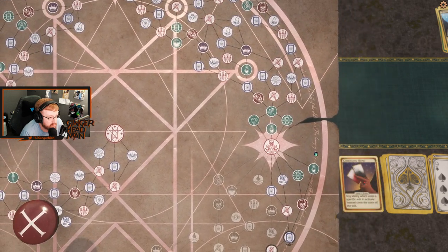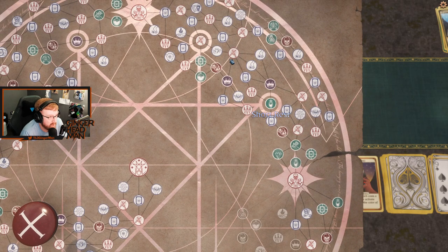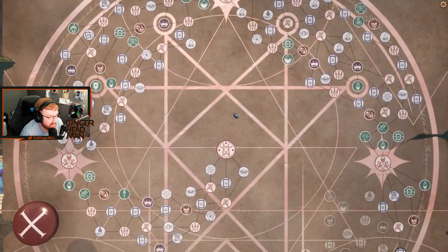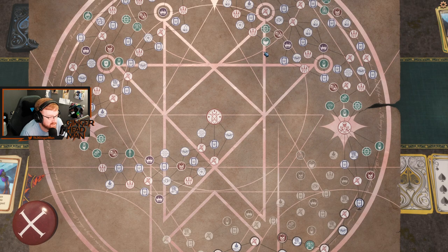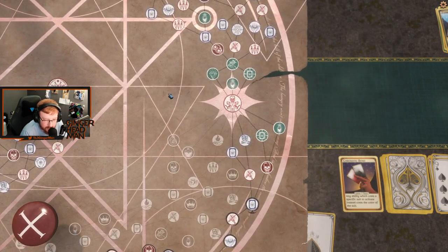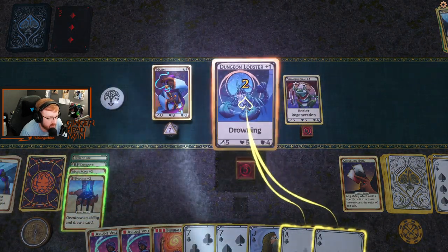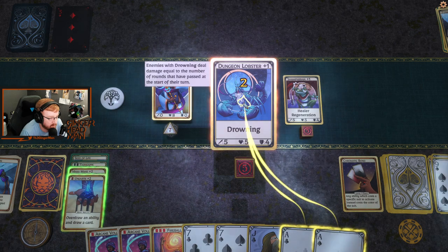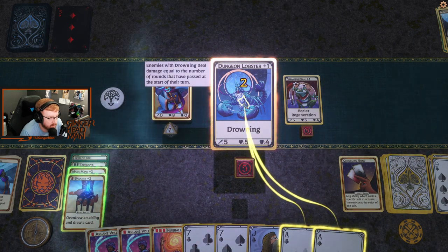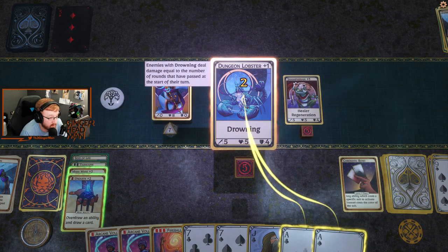I really like how this is like an alchemic symbol type thing. Wait — you shaved the beard? What is the Dungeon Lobster Drowning? Agonies of Drowning — deal damage equal to the number of rounds that have passed at the start of their turn.